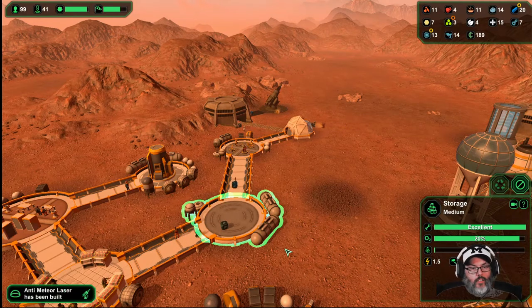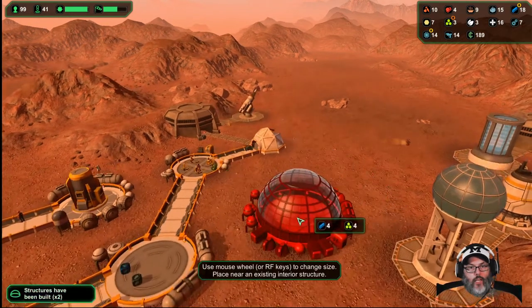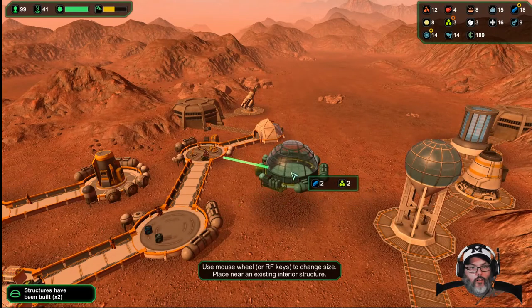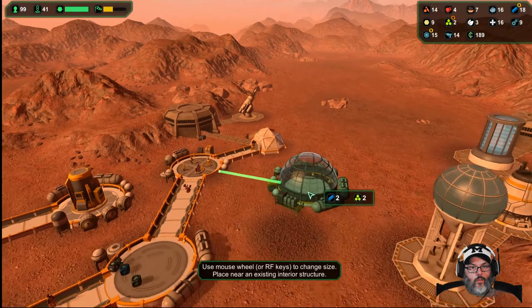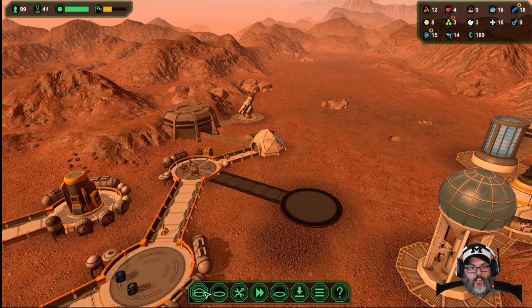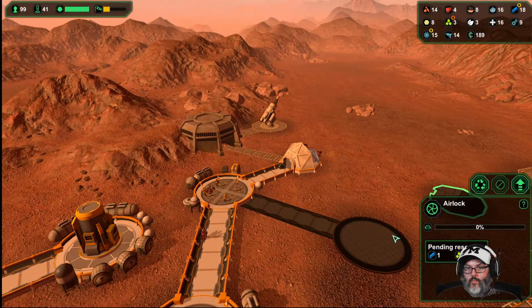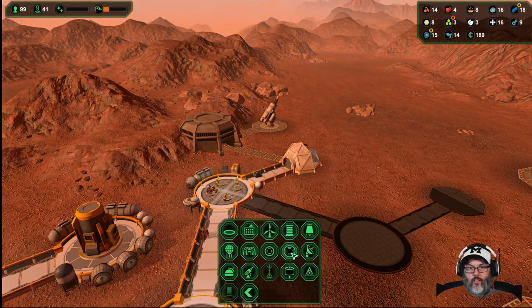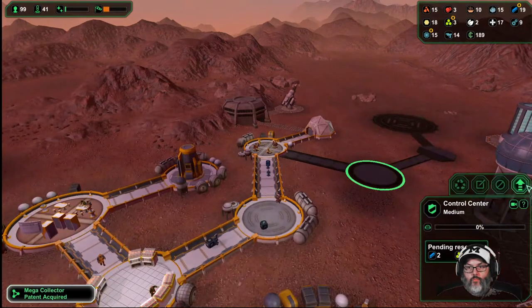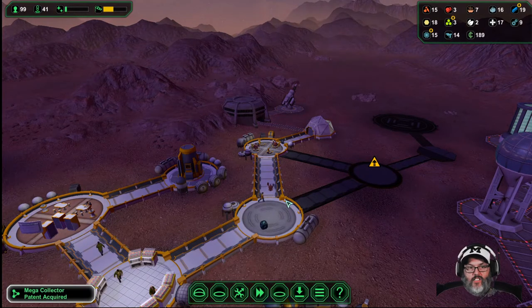I want to build a big security room. There we go — can I access that? Then we're going to access that as well. We'll build that, this one first please, and I want to give them access in both directions.